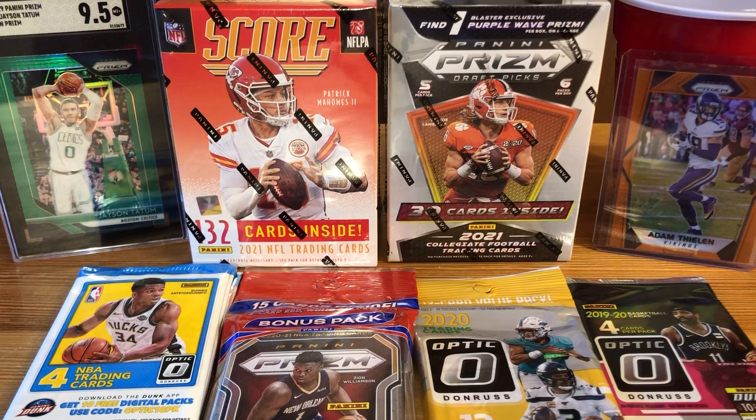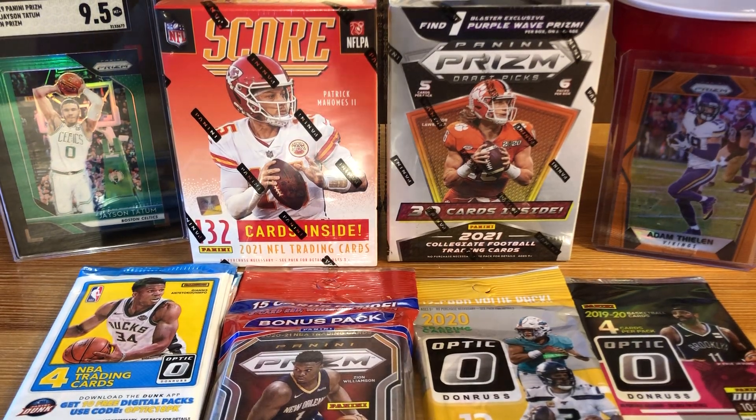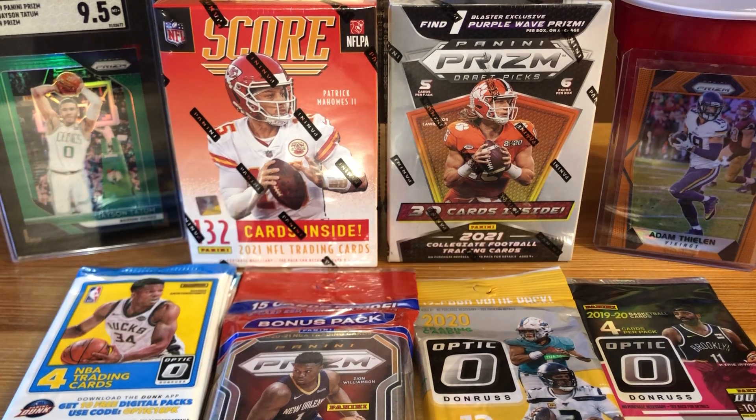Hey, what's up guys, it's Crayon back here with another video and today I am doing my huge birthday rip, because today is my birthday! To the left we've got an SGC 95 green prism Jason Tatum, which I got for my birthday. To the right we've got an orange prism Adam Thielen numbered to 275 — his first year prism card — which I also got for my birthday.